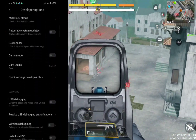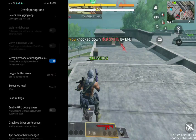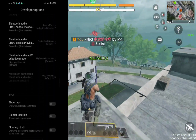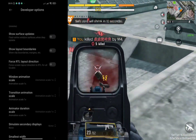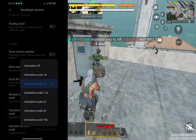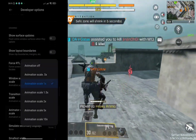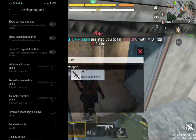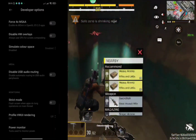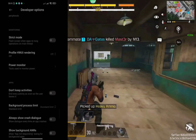Hanapin ang Scale Animation at i-set ito sa 0.5 times para mas maging mabilis ang pag-response ng pag-touch sa iyong screen. At hanapin ang Background Process Limit at i-set ito sa No Background Process para ang power ng iyong device ay nakafocus lang ito sa isang app.